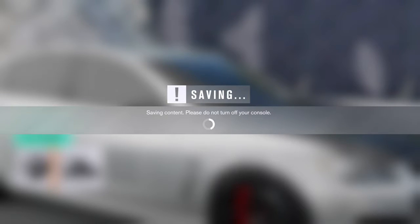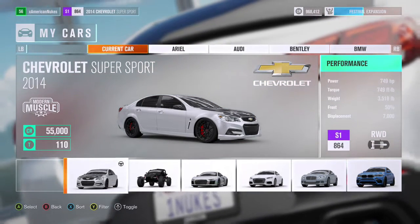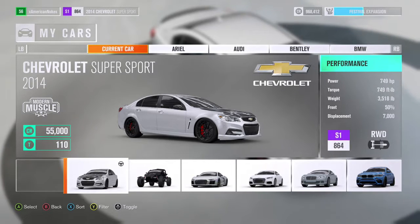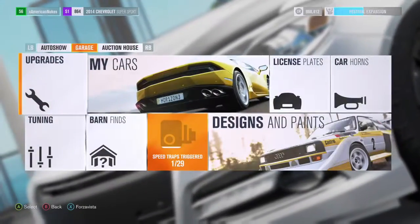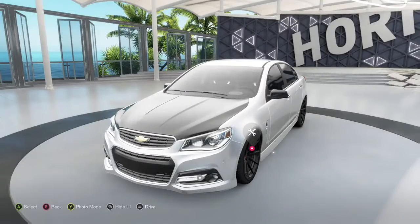Let's get a full view and check out the final stats: 749 horsepower, 749 pound-feet of torque, 3,518 pounds, in a seven-liter V8. We're still rear-wheel drive - that's really why I kept the weight on there, just to make sure we'll be able to control the car.